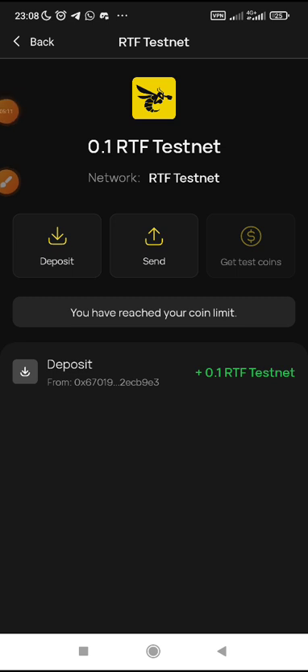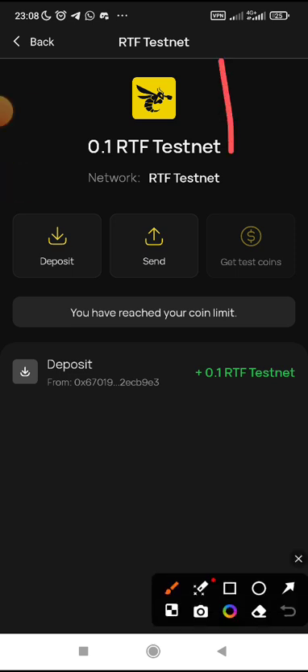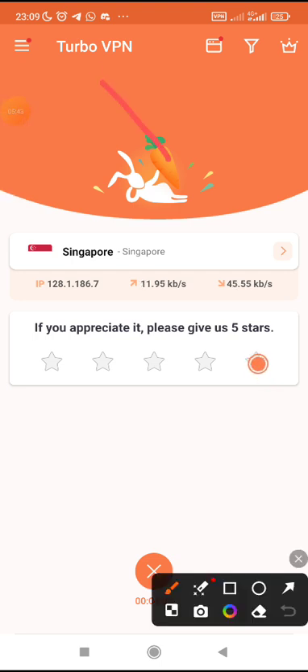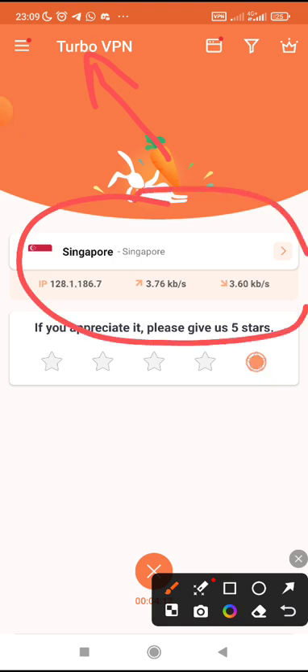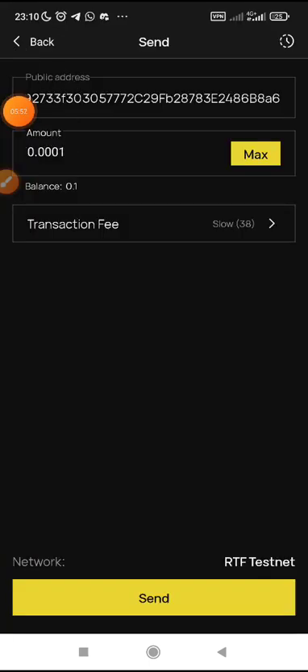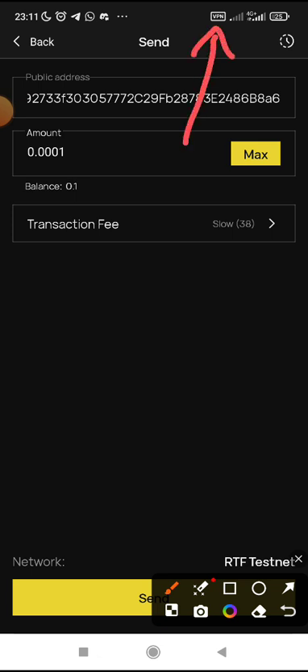I've found a solution to this. The error is mainly a network issue. If your network is not strong and it's showing that error pop-up, switch your network. If it's still the same, download a VPN. I use Turbo VPN — you can download it on the Play Store. I've switched to Singapore on Turbo VPN. Just download it, turn it on, and then you can access the app without that error.